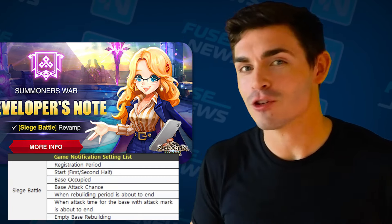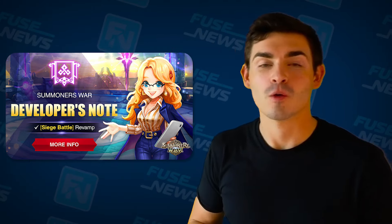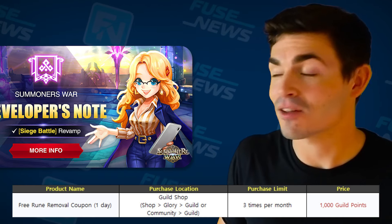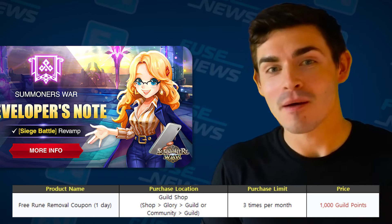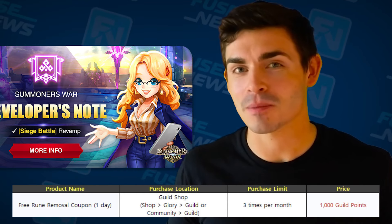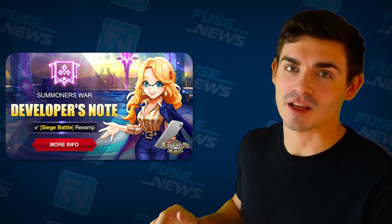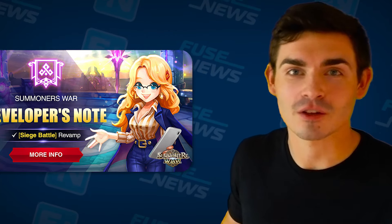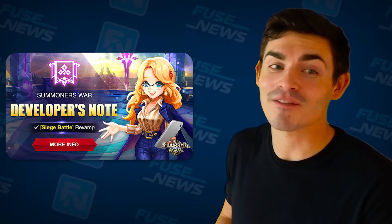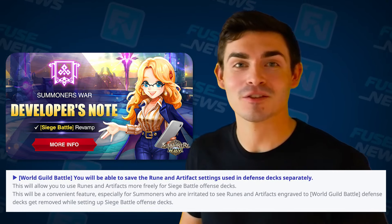If you have in-game notifications turned on, you can now receive push notifications alerting you to the progress of Siege battles. We're also getting free rune removal coupons added to the guild shop — capped at three per month, priced at 1,000 guild points, and it's awesome to have them there. Now, arguably my favorite part of the entire dev note is still under development, so it won't necessarily be in the same patch. However, eventually we're going to be able to save rune and artifact settings of monsters used in defenses.